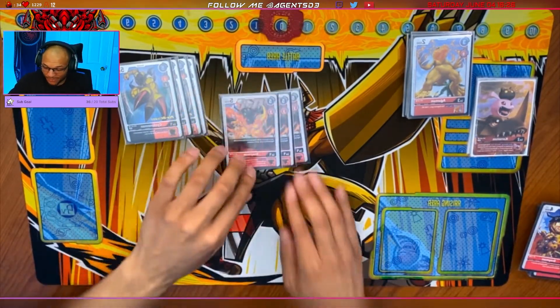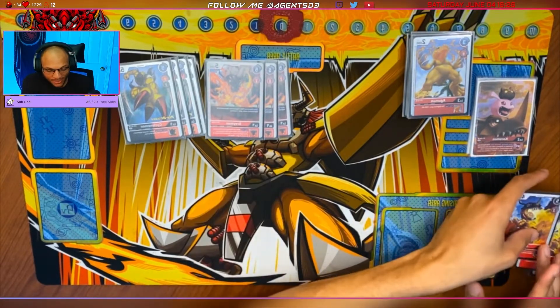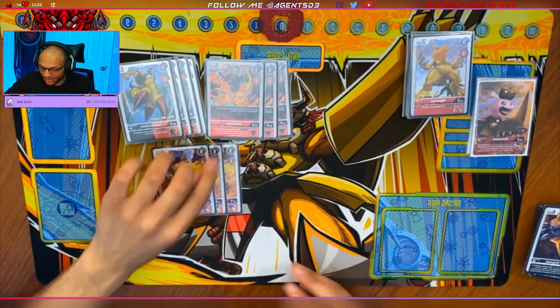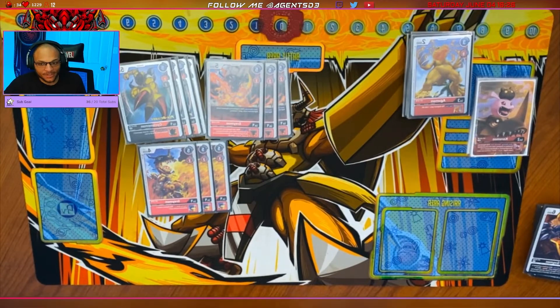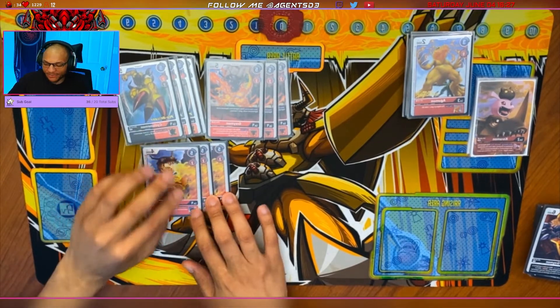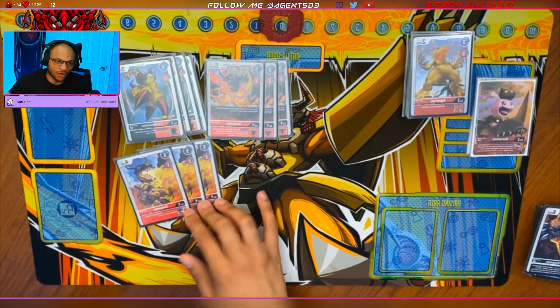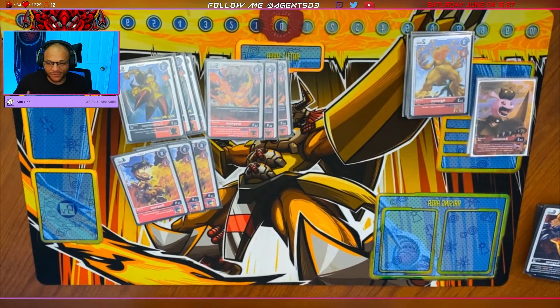Next we have only three of this Greymon. He's pretty nice because when you evolve on top of an Agumon he gives you memory back, so if you have Nokia out you can get him out for essentially free. He also gives an extra 2K DP to your Greymons, which you want for BlackWarGreymon so he can swing over anything. Then we have three of the SEC plus one starter Greymon — he gives you an extra check. If you don't want to run him, you could put in things like GeoGreymon, which Dan puts in his deck. GeoGreymon is nice — he'll come out and kill things 4K or less, so you can get rid of the V-mons, X-V-mons, Stingmons. He'll also let you jogress into Chimeramon.